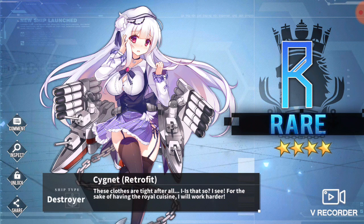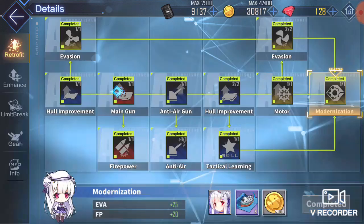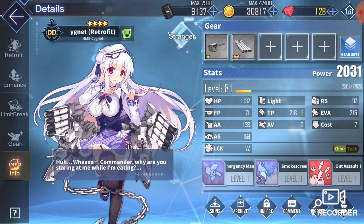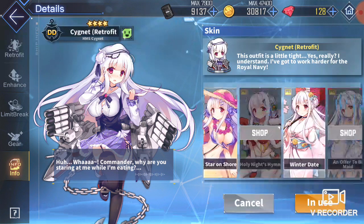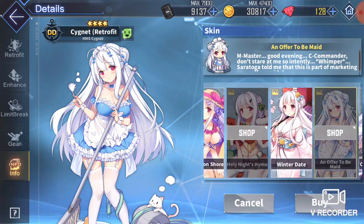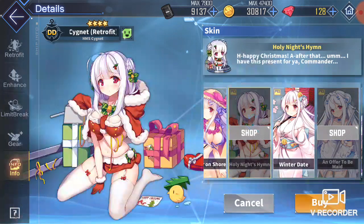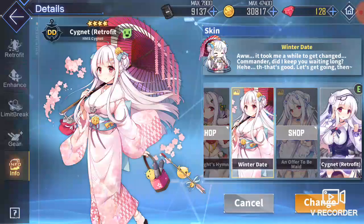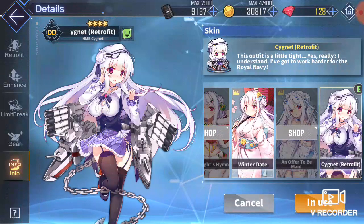I like her new outfit a lot, actually. I do really like it — I guess I screenshotted that. Her equipment is supposedly better. Her new pose is still like a shy pose. I believe I have all of her costumes now — wait, no, I don't have all of them. So here she's a maid, a little kitty. Maybe this is the Christmas outfit — yes. So this is the classic, this is the beach one, this is my favorite the winter date, and this is the retrofit. I feel like the retrofit is my new favorite. She's really cute. I really do like her.